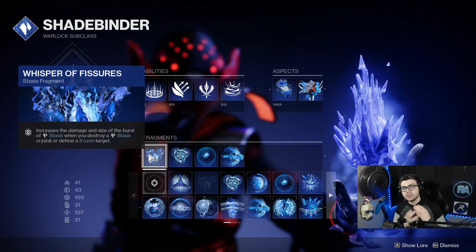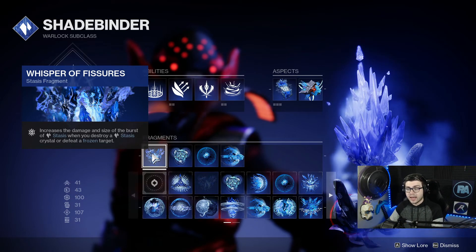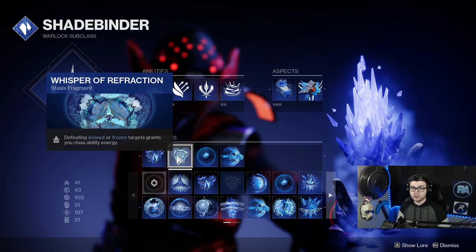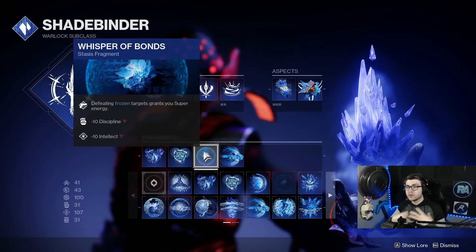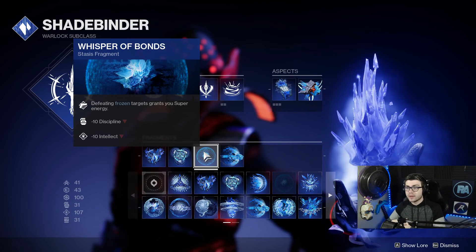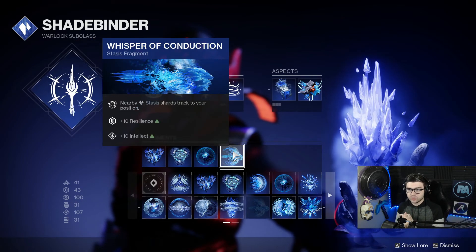Down on fragments: Whisper of Fissures increases the damage and size of the burst of stasis whenever you destroy a stasis crystal or defeat a frozen target — really good for add clear. Whisper of Refraction gives class ability energy whenever you defeat a slowed or frozen target. Whisper of Bond grants super energy whenever you defeat a frozen target, so we can proc the Ager's Scepter catalyst. And Whisper of Conduction makes nearby stasis shards track to your position.